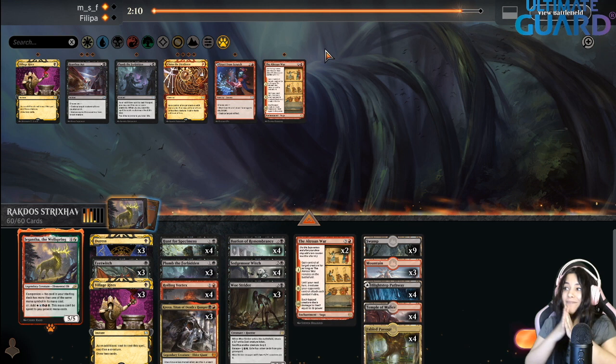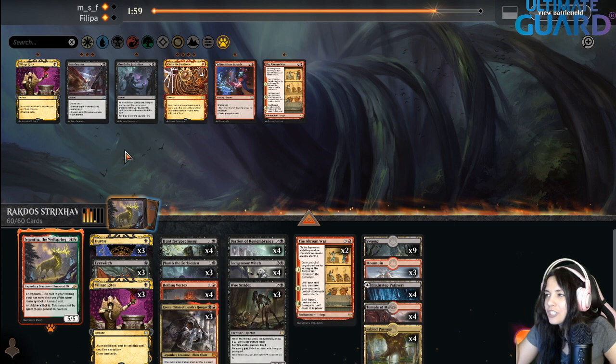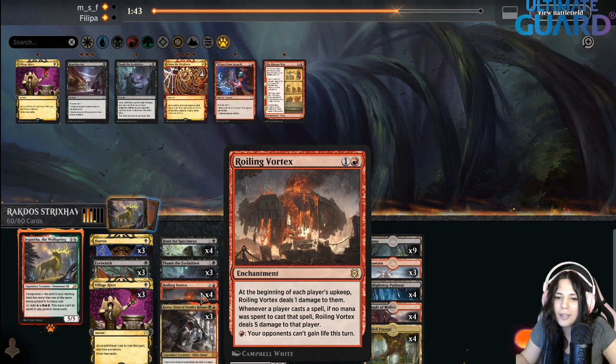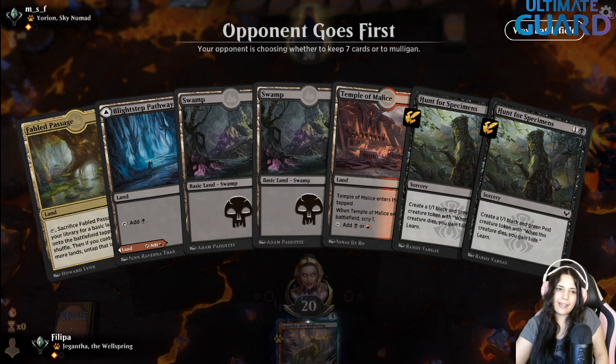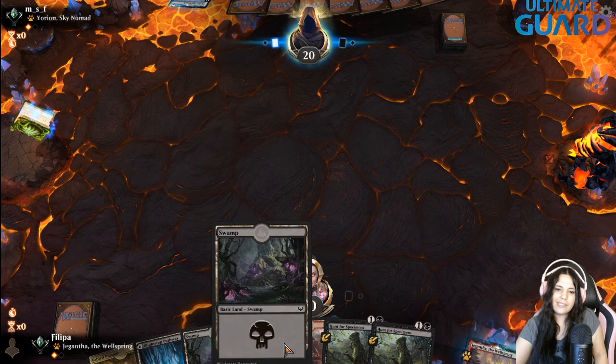That card prevents life gain — apparently. I didn't know. That's such a shame on myself — I didn't even read that part. That's what happens when Magic cards have too much text nowadays. So apparently the only parts I knew about Rolling Vortex were the one damage on each upkeep and the 'opponents cannot gain life this turn' ability. But there's a line that says: whenever a player casts a spell, if no mana was spent to cast this spell, this deals five damage to that player. That card proved to be pretty good. Now I want all the Rolling Vortexes.